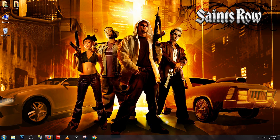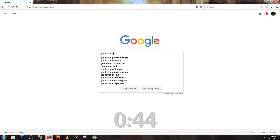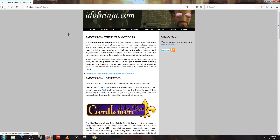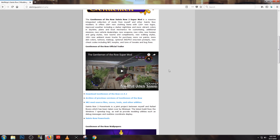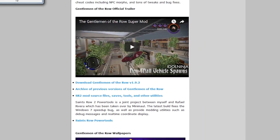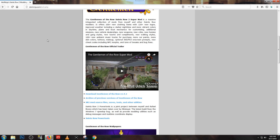First things first, we'll need to install Gentleman of the Row. If you already have this mod, please skip to the timestamp in the video. Look up Gentleman of the Row, and the first result should take you to idleninja.com. Scroll down past the Gentleman of the Row trailer, and click on the link to install version 1.9.2 of the mod. Now that the mod is downloading, head to saintsrowmods.com.